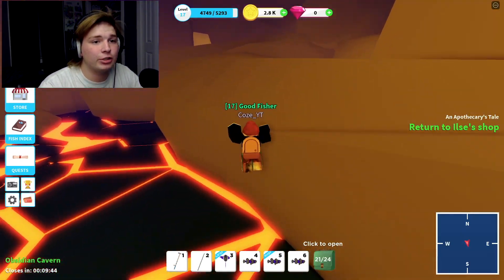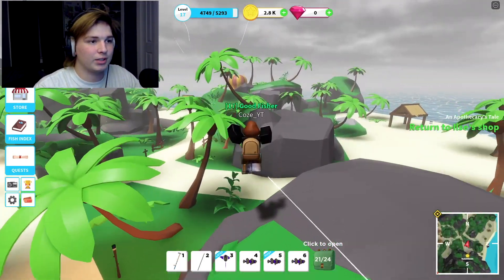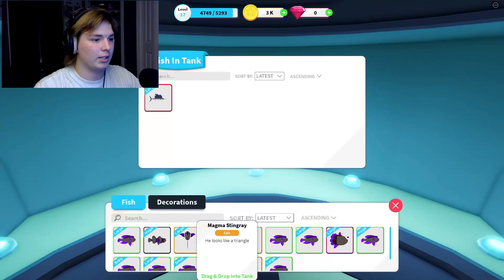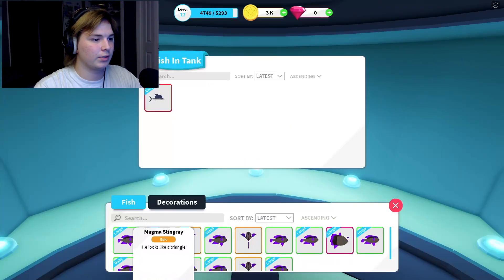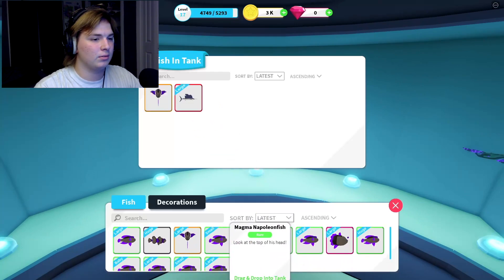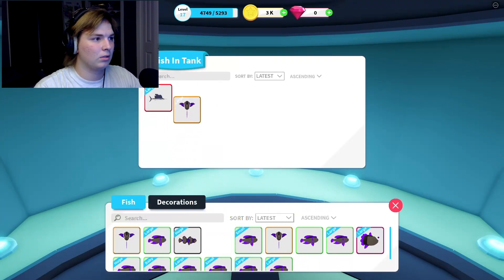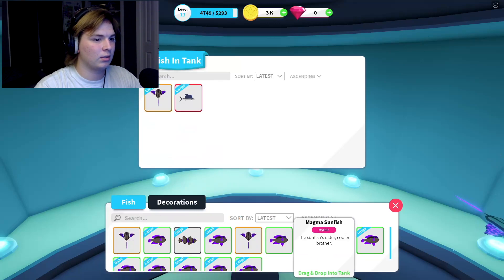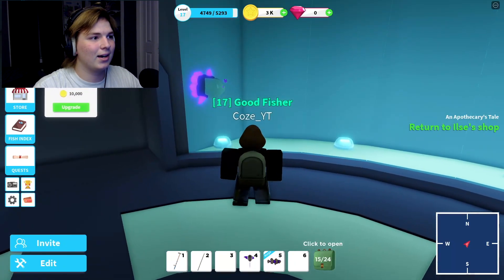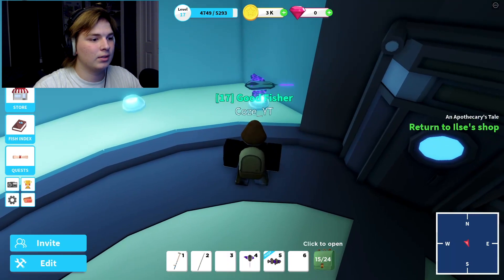Let's head back home and give Elise this stupid fish thingy. Before we do that though, I want to sell all my stuff and put some stuff in the fish tank - I actually got like two friends for you. Got that dude! I want the large guy in here too. Got that dude! All right, let's see how they're new friends - ayyyy, we got this dude, and then we got this little stingray dude, let's go!